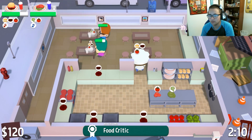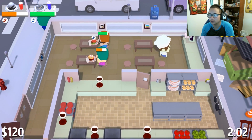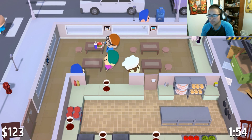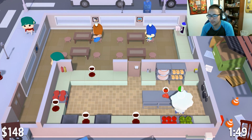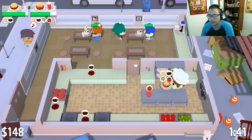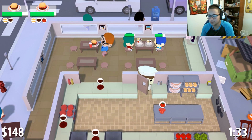He wants a salad. I do want to get his salad out because I want the most points with the food critic. He wants a blue drink — actually I'll get the red drink for this other customer first because they were going into the red zone. Let's get a blue drink for the food critic and get some veggies chopped. Let's see what the food critic wants next — he wants an everything burger. This other customer wants a plain burger, but we're doing the everything burger for Mr. Food Critic. He wants a red drink — enjoy, thanks for coming.